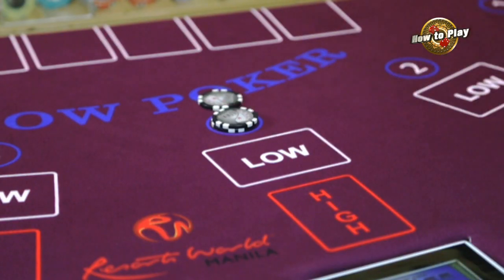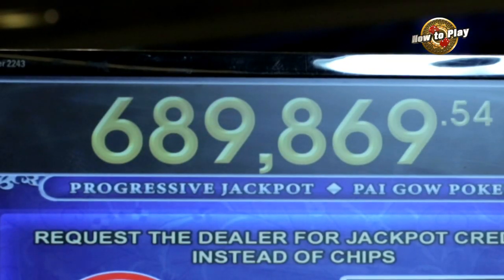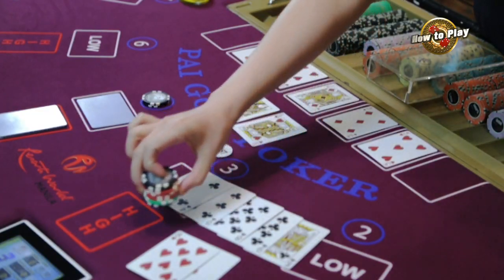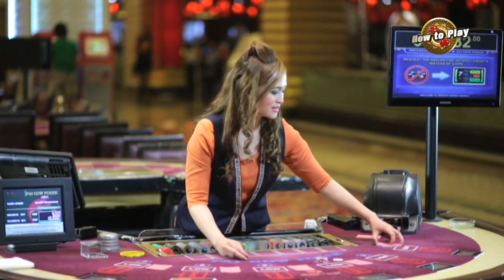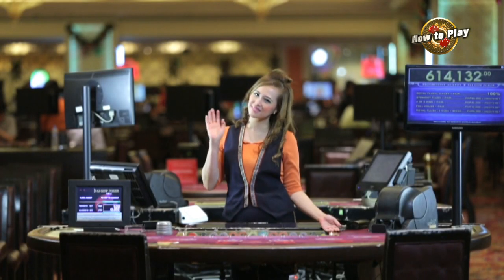Players can place an optional progressive side bet at the beginning of the round, which wins jackpot payouts whenever they get certain card combinations. Now you know the basics. You can approach our dealers for more detailed information. Good luck, and thanks for watching.